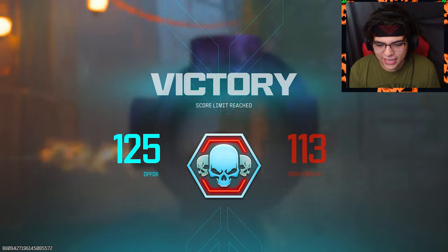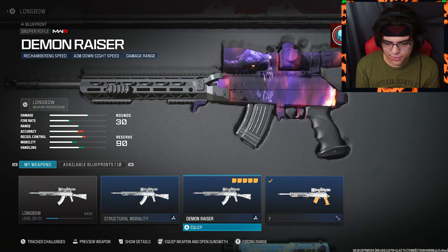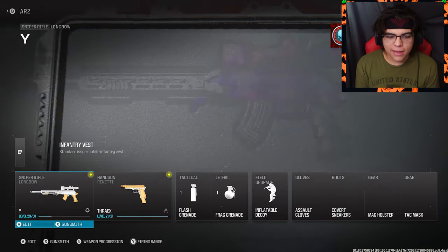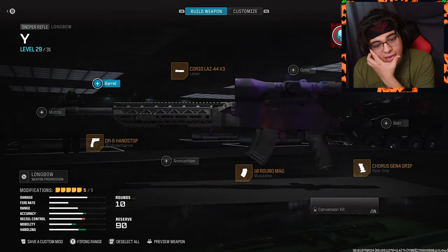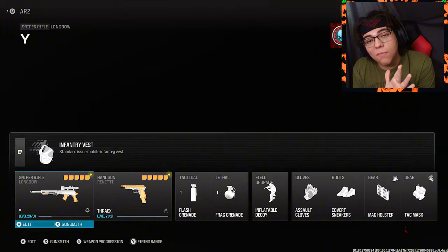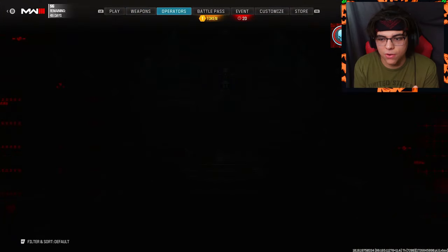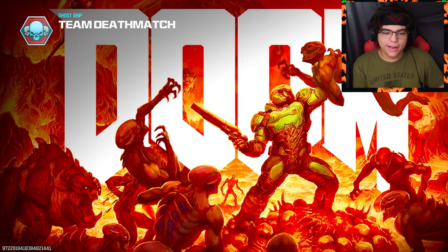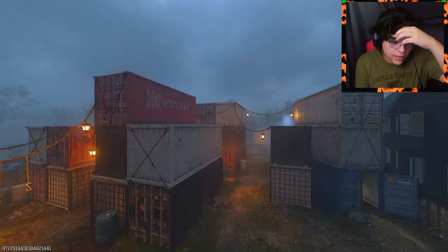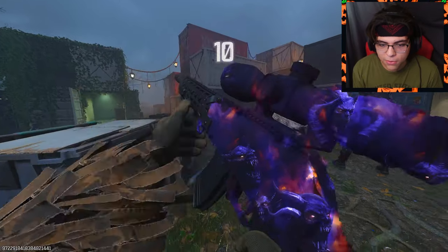Let me give you guys this full view of this camo — freaking gnarly. I wish I could have kept the barrel; I only took it off because I wanted to use this one for the flinch resistance, because the Longbow flinch resistance is horrid, absolutely horrible. It looks cooler with the barrel but I'm still trying to get kills, so I gotta sacrifice the barrel. At least I got the main body with the camo.